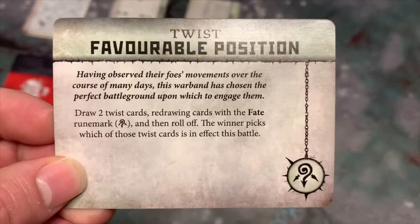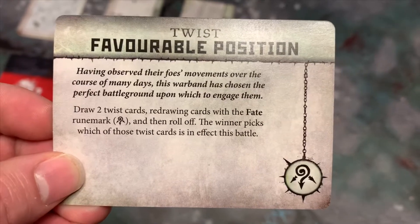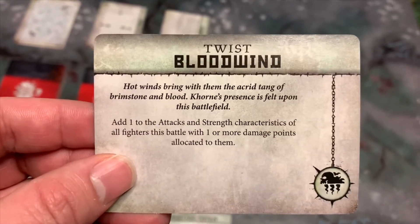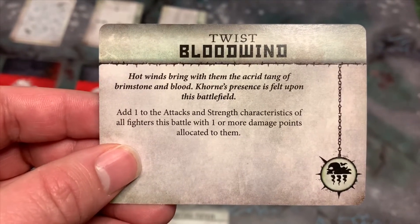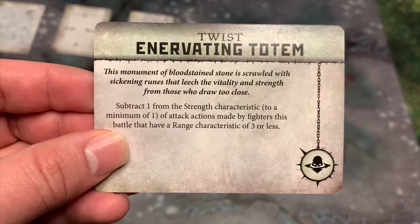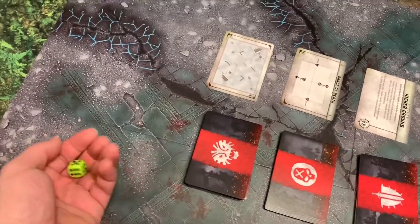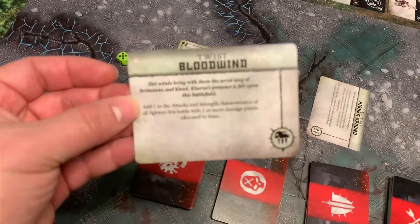For our twist card we got Favorable Position, which means we draw two twist cards with the fate rune mark and then roll off — the winner picks which of these twist cards takes effect. The first one we picked was Blood Wind, which increases the attack and strength characteristics of all fighters with one or more damage points allocated to them. The second was an Enervating Totem, which subtracts one from the strength of attack actions made by fighters with a range of three or less. We rolled off — I got a five, Jess got three — and I'm going with Blood Wind.